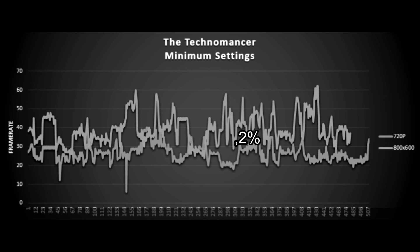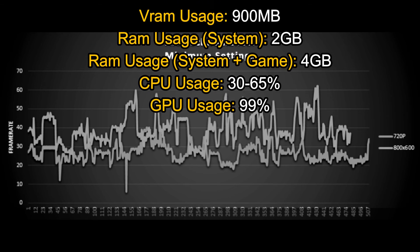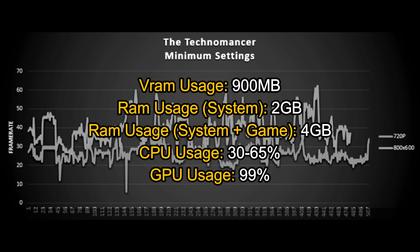But if you really like Spiders' games, I'm pretty sure you're going to like this game anyway, despite the resolution you choose. Here are some other stats at 720p: VRAM usage was 900MB — not a problem. RAM usage was 4GB, and I believe the game can run fine with 4GB of RAM. The CPU doesn't seem to be the problem — as usual, the GPU is at fault for the bad performance.